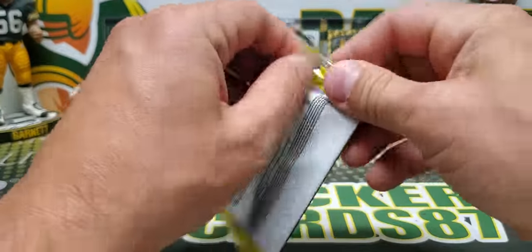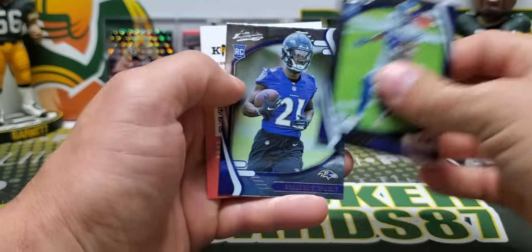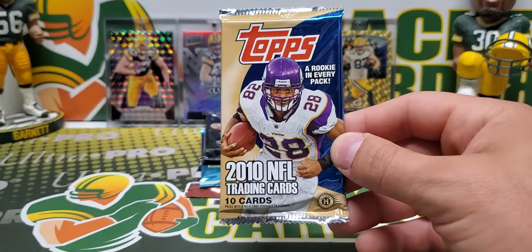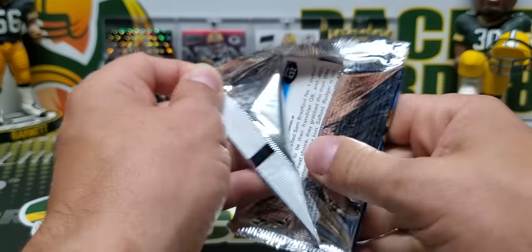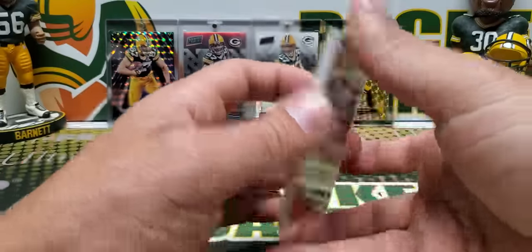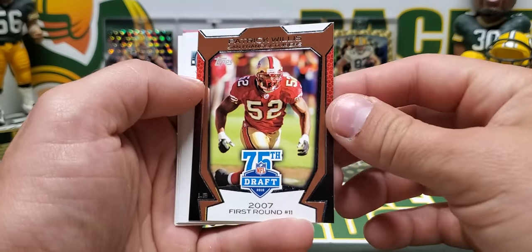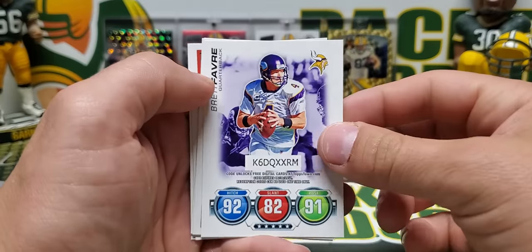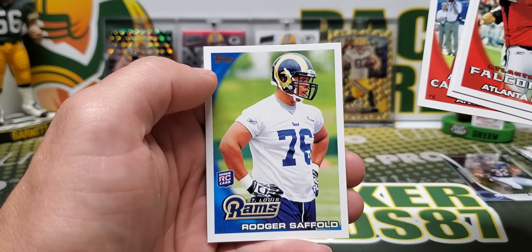Absolute Gravity pack — let's see how many Davids we can pull tonight. Jacob Harris and Brandon Stevens. Then we got a bonus 2010 Topps pack — this wasn't on the list, like an extra pack. Oh, let's pull a Gronk rookie — that'd be cool. We got Dansby, Lee Evans, Aqib Talib — that's a cool looking card — Patrick Willis, Brett Favre in his Vikings uni — yikes — Gates, and Roger Saffold as our rookie.